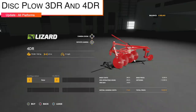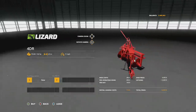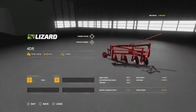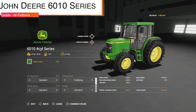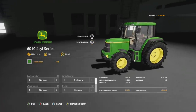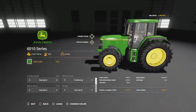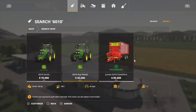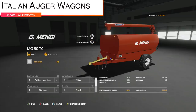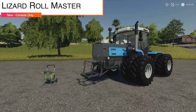Making our way into mod updates for all platforms — three of them today. First is the Disk Flow 3DR/4DR version 1.1: updated store icon, tidied working depth, and reworked four-disc model. Next is the John Deere 6010 Series from DB Modding version 2: a four-cylinder version has been added, corrections to the model overall, new engine configuration, and some added details. Your last update for all platforms is the Italian Nogger Wagon Pack version 1.001 — fixed collisions.